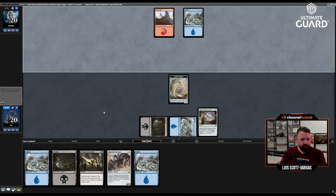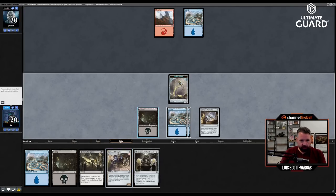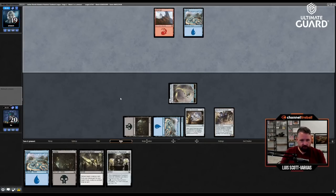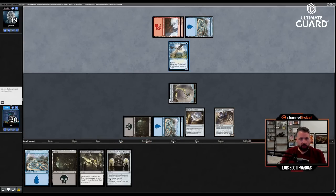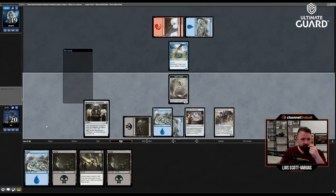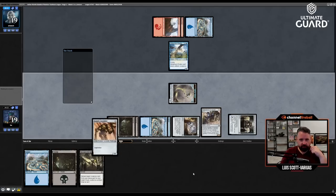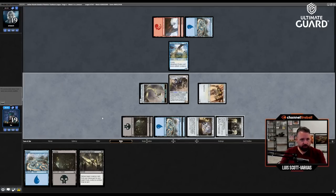I can also improvise out anything big with this start. The Puzzle Knot is not bad as it is — I can draw an extra card if I miss, and hopefully I have a lot of two-drops. Hinterlander can't block artifacts. Swamp. Oh, Foundry Assembler — perfect! I can go one, two, three, four, five — crew with the Assembler! You love it when a plan comes together.